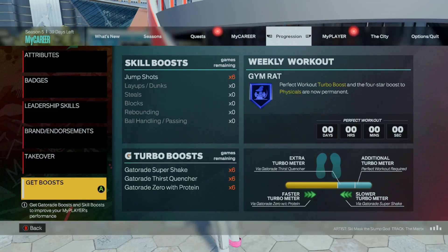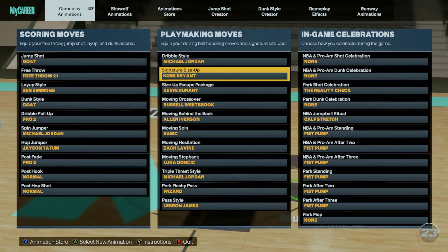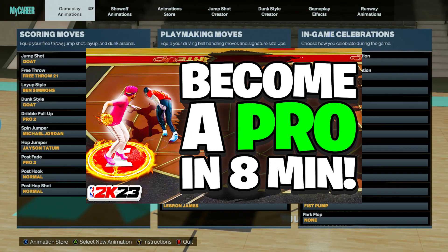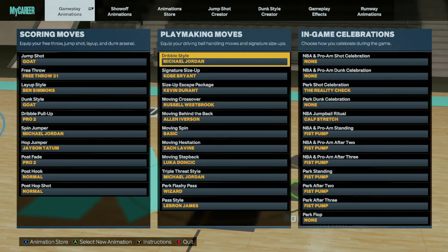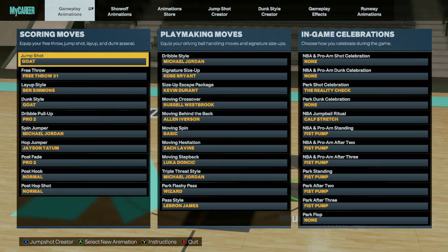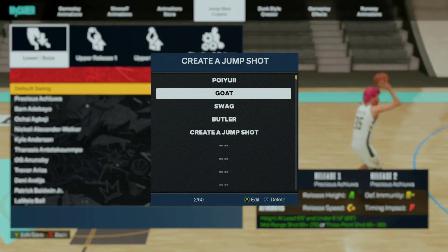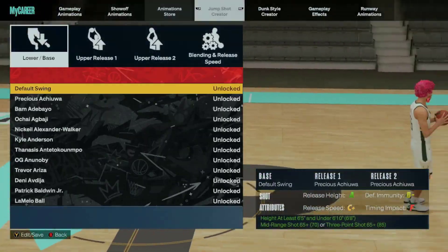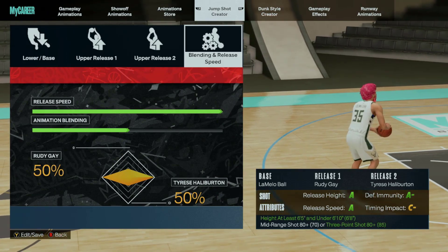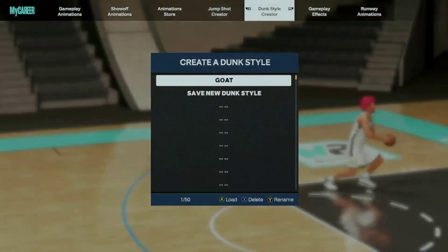I have gym rat and I run turbo boost every game — it's expensive but I want every edge I can get. For my drill moves, watch my dribble tutorial in the description — that video is very good. Everyone asks what my pull-up is: I use Pro 2. For my jump shot, I'm not even sure which one it is — let me check. Here it is — use this one, it's godly.